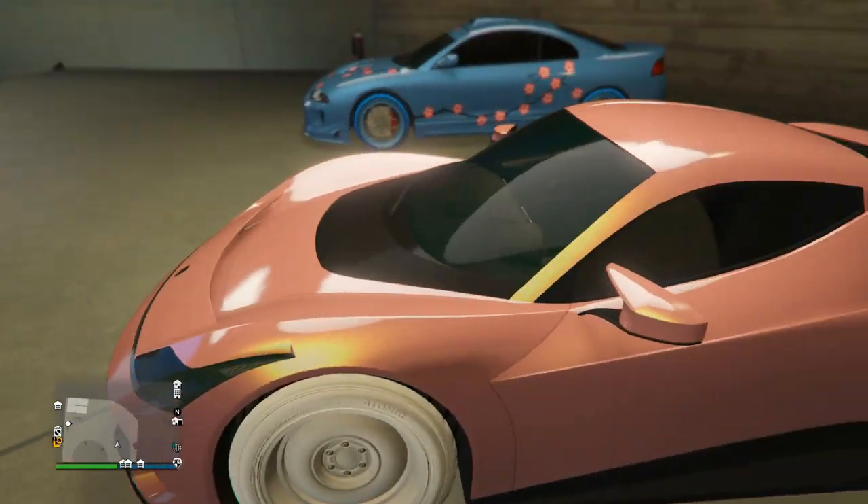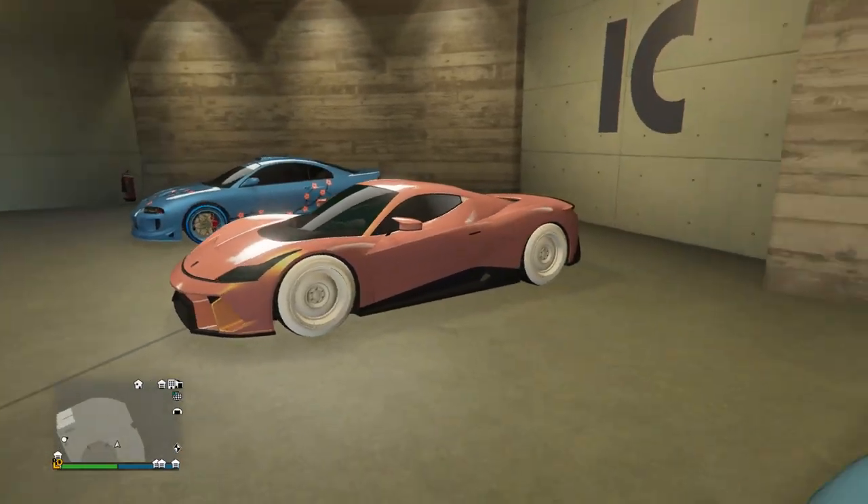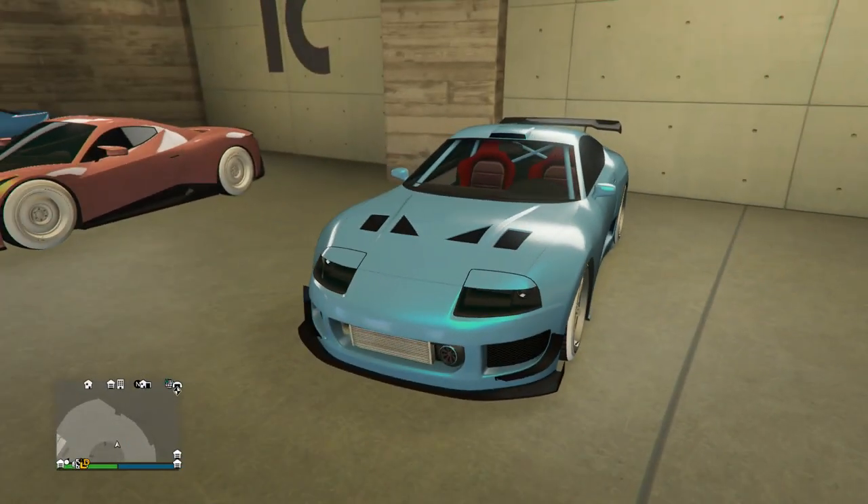Next up we have this rose gold paint job on the Furia — this looks super clean. Especially with the marshmallow wheels on it. Very nice looking car with a sleek design. I like it.